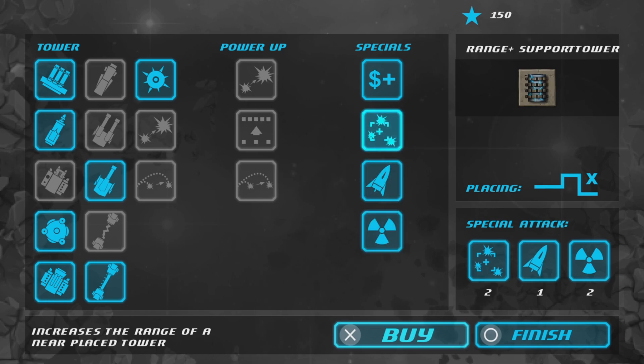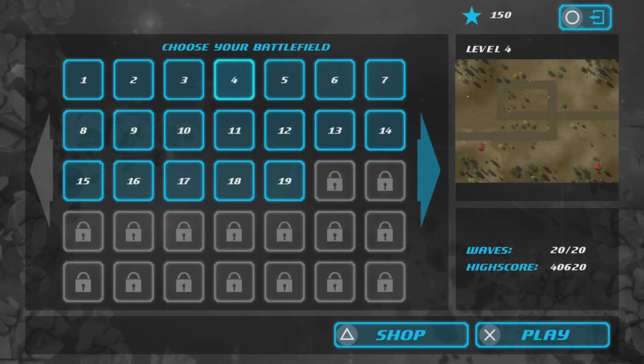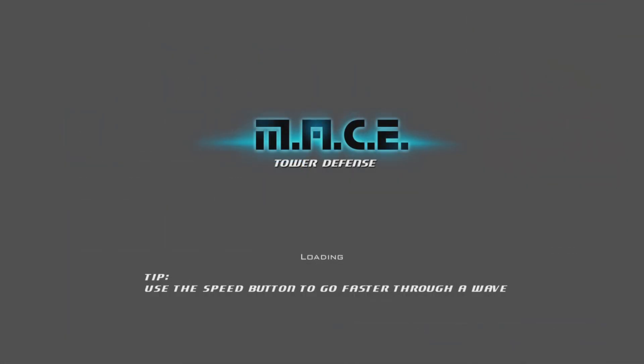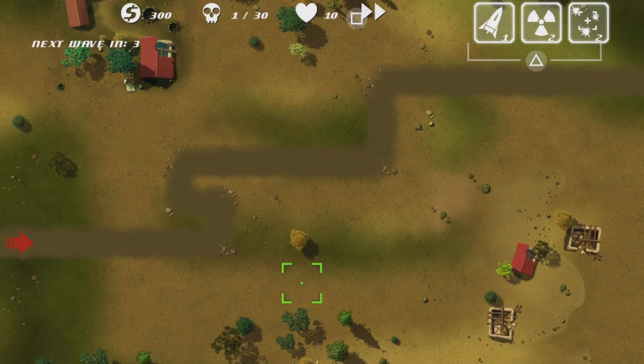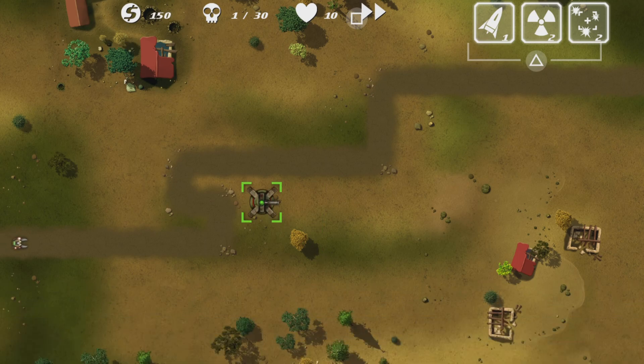By far the cannon is my least favorite, but you know that's what happens in these kinds of games. Anyway, let's continue — level 19, here we go. This should be much easier with the extra money. I'm putting a turret right here.